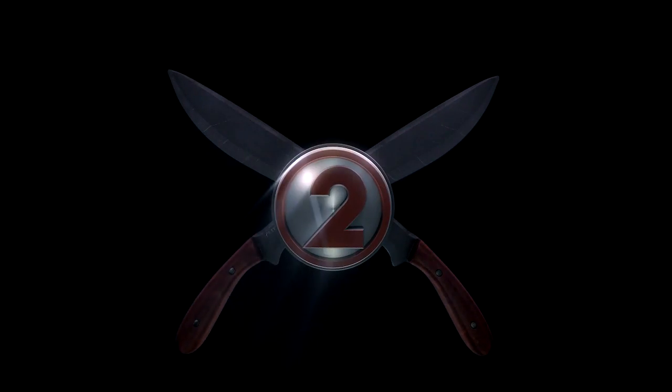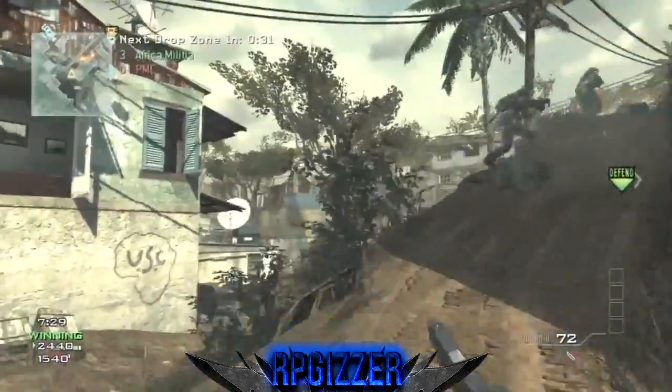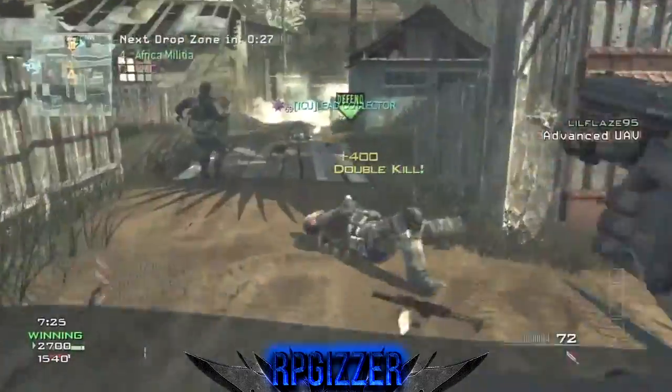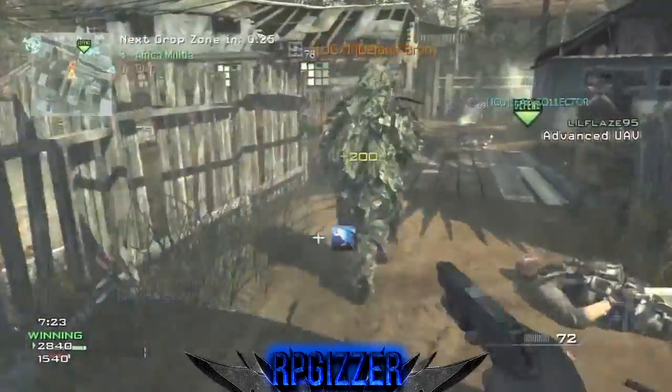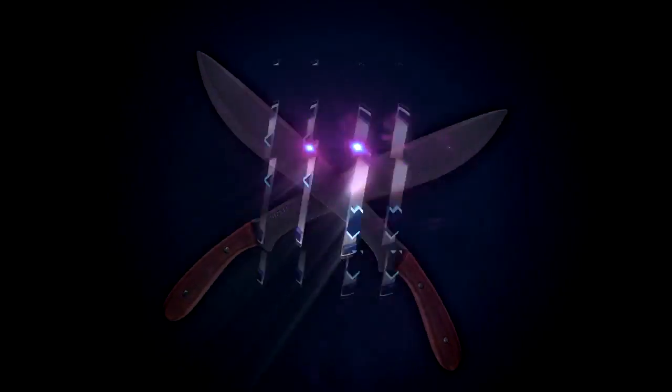Coming in at the runner-up, in number 2, we got RP Jizzer, and he's going to make a crazy flank on an entire team. Throw knife, throw knife, stab — to stab, stab, throw knife — to take them all out. Split 6 feed in that crazy drop zone game on Mission.